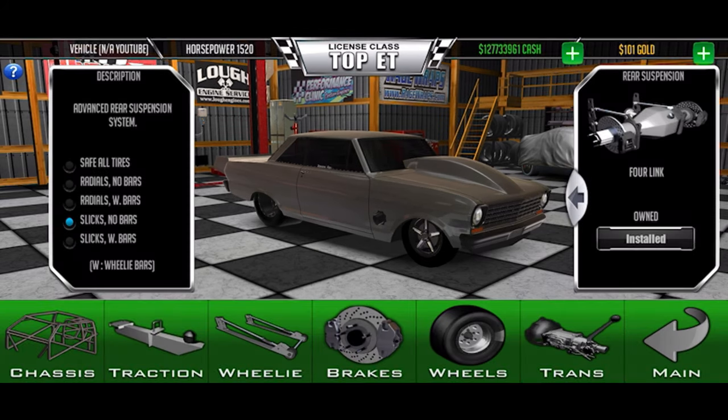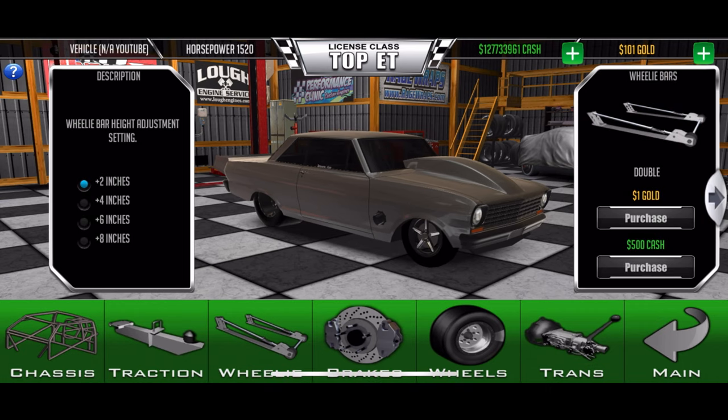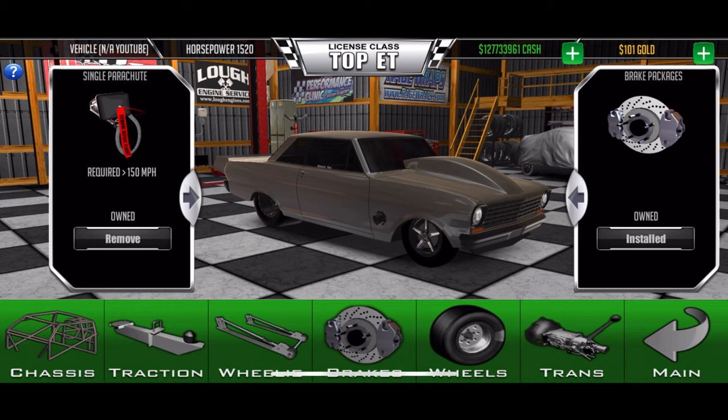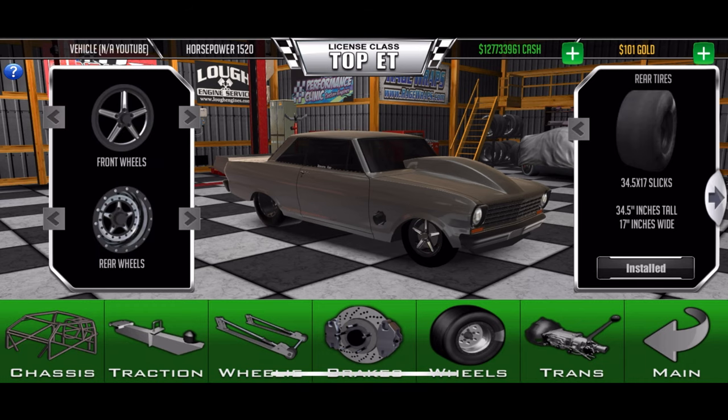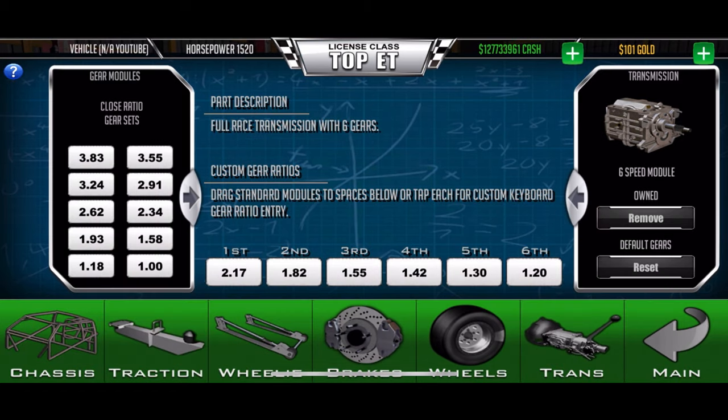Full tube chassis, slick snow bars, no wheelie bars at all — I don't do that. Parachute to slow down. Got a 34.5 by 17 slick with a 28-inch front runner. And here are the gear ratios for a quarter mile.